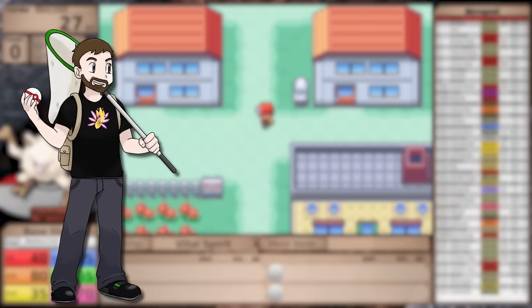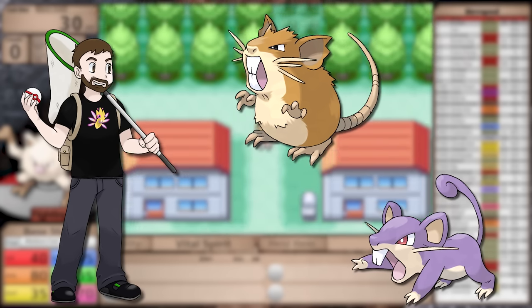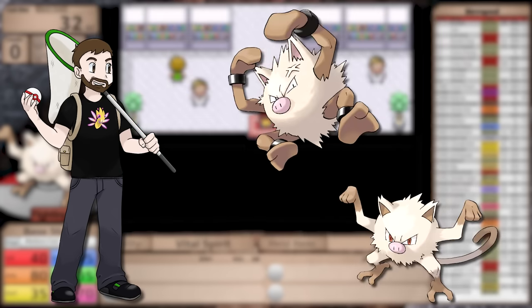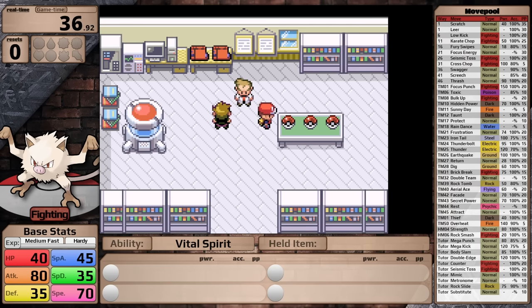Last time in FireRed, I beat the game with the regional rodent, the Raticate line. Today I want to continue with a Pokemon I always viewed as related to Raticate — just because I played Pokemon Yellow as a kid — the Mankey line. The reason I always thought these two were related was because you could catch both of them in the early stages of Pokemon Yellow. Rattata is a normal type Pokemon.